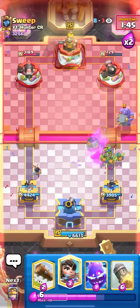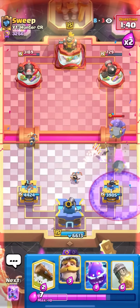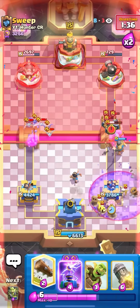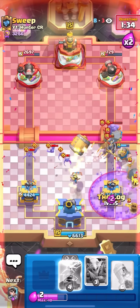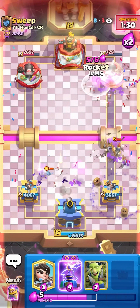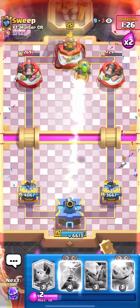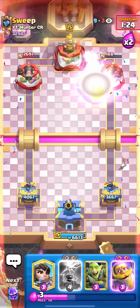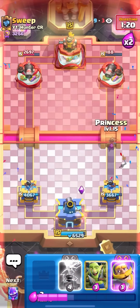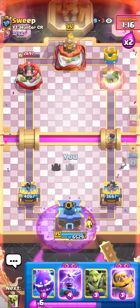I can Goblin Gang because he has no Arrows — he can only Zap, unless it's Evo. I'll Knight E-Spirit on top of the Graveyard, Barrel to pressure while defending, then Log. He barely got that Giant down, but now I can Rocket — I have Evo Tesla and Evo Knight so even if he goes Giant Graveyard I have Evo Tesla to help on defense. He gives up, GGs — very good win.